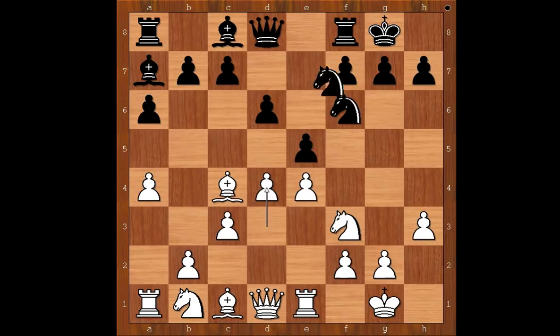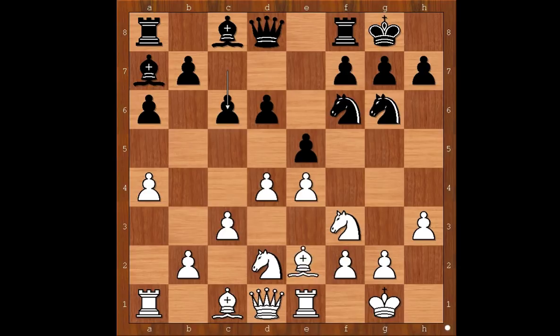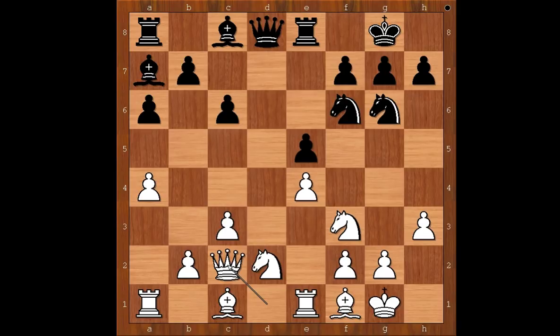Back to our game. d4 by Wesley So. Ng6, Nbd2, c6, Bf1, Re8, dxe5, dxe5, Qc2 — Black to move. b5 was played, probably not the best move. You will see shortly why.